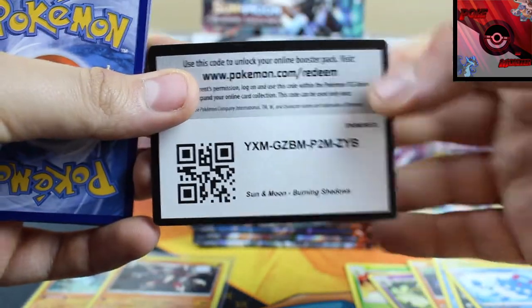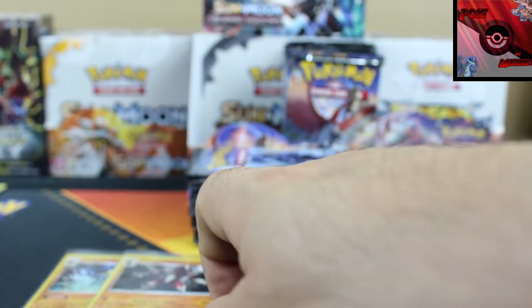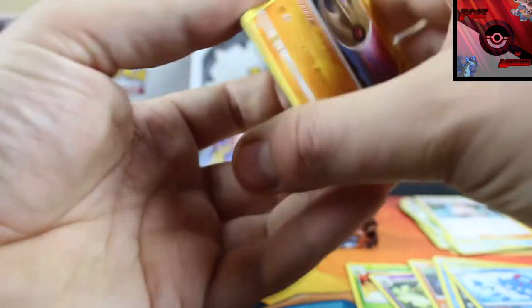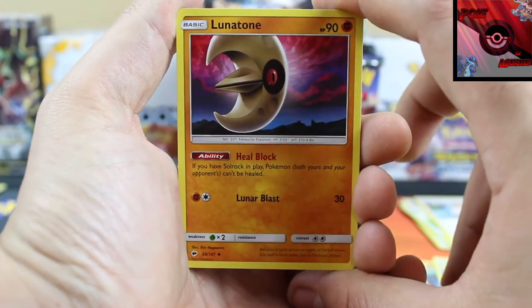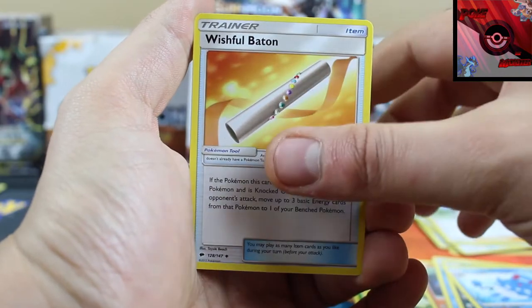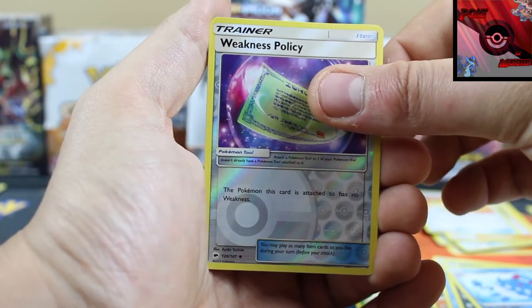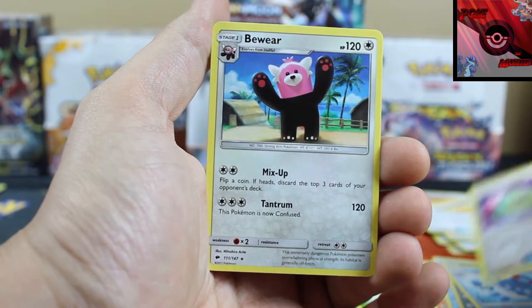We'll see by the end of the first half at least. Give me a thumbs up on the video if you haven't done so already, and also smash that subscribe button for future content. Don't forget to turn on those notifications. Pack five: Wishful Baton, Weakness Policy reverse holographic, and the rare card is a Bewear non-holo rare.